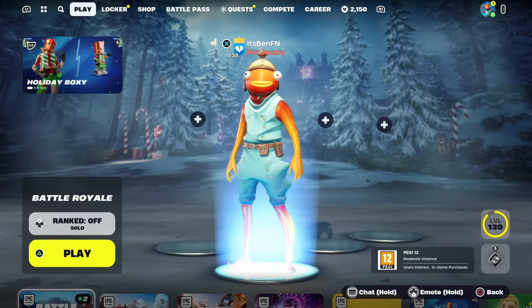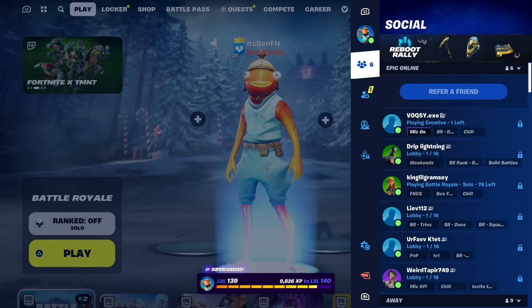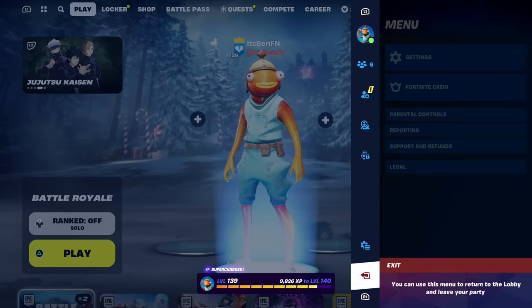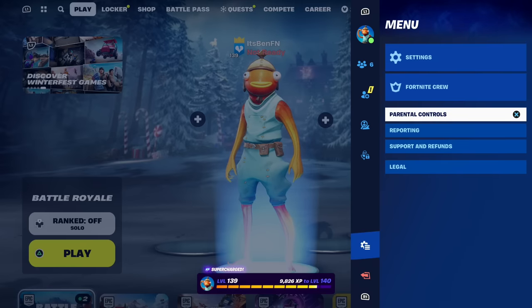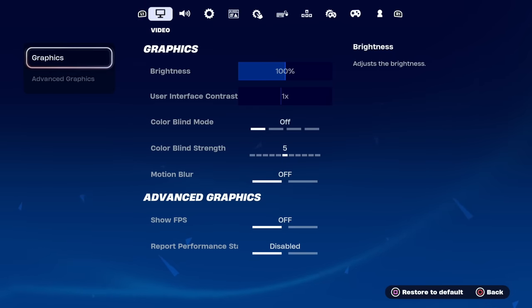Once you're in the Battle Royale main lobby, open up the pause menu. You'll see your name — go past your name to Social, past Social to Add Friends, and you'll see Looking for Party, Voice Chat, and Menu. Click on Menu, where you'll see all the different options. We just need to change a few settings first, so click on Settings.